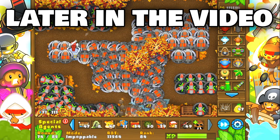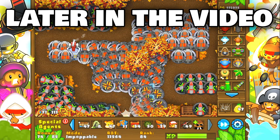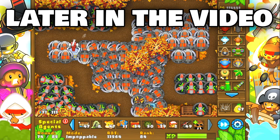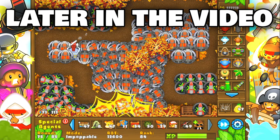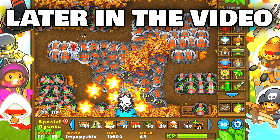Look at that! 73! 73-4 abilities! Is anybody seeing this? Hopefully you're seeing this right now, hopefully you're watching with me right now. The amount of damage they're doing is not even getting past this first corner! The BFB isn't even getting past the first corner!